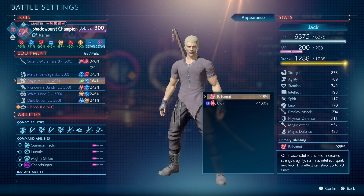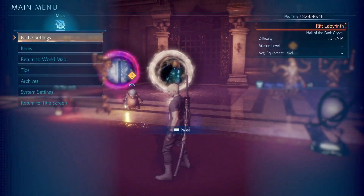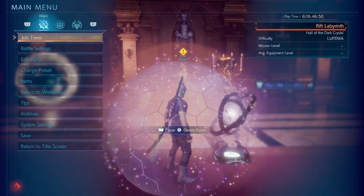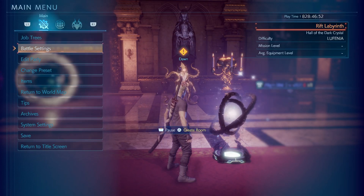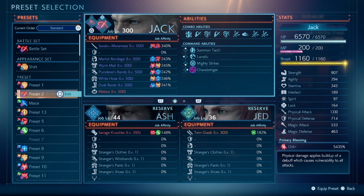Bahamut is — on a successful soul shield — increases your strike, agility, intellect, spirit, and luck stats. This affects up to 20 stacks. Per stock is 1.5, and if you use the 600% summoner, you get 3 per stock. So for 1.5, you get a total of 60 for 20 stacks, while with the 600 summoner, you get another 60 for a max of 20 stock.